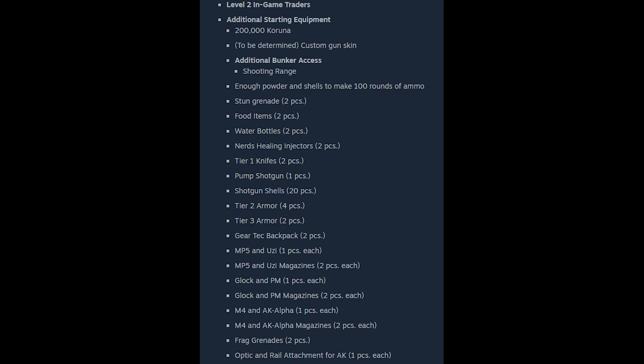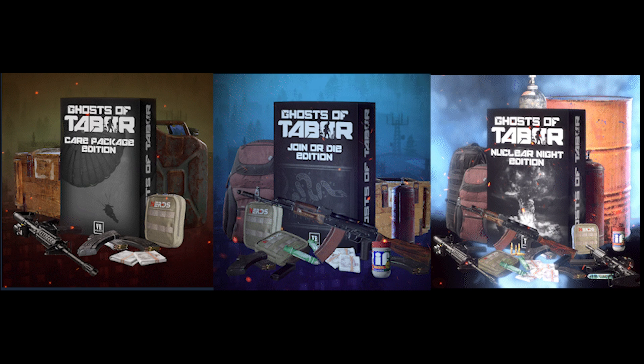Last but definitely not least is the Nuclear Night Bundle, coming in at fifteen dollars. On top of everything already discussed, you get level two traders, another 200,000 Karunas, potentially a future gun skin, access to the shooting range, enough powder and shells to make 100 rounds of ammo, a stun grenade, two pieces, two food items, two water bottles, two NRs, two tier one knives, one pump shotgun, 20 shotgun shells, four tier two armors, two tier three armors, two gear tech backpacks, one MP5 and Uzi with two mags each, one Glock and PM with two mags each, one M4 and AK Alpha with two mags each, two frag grenades, and one optic and rail attachment for the AK. This edition is definitely also worth it due to its long-lasting benefits.